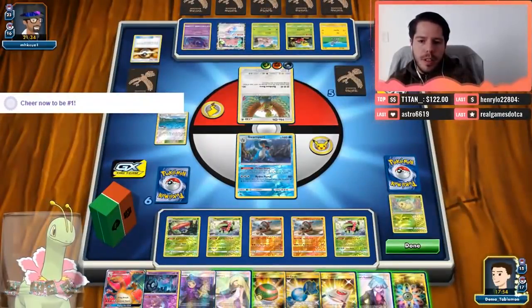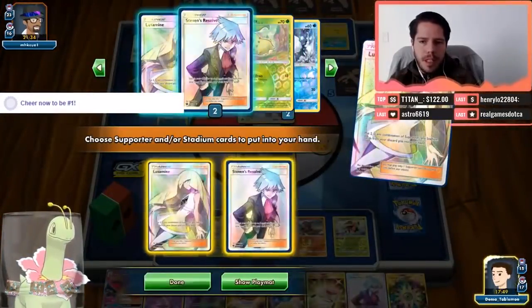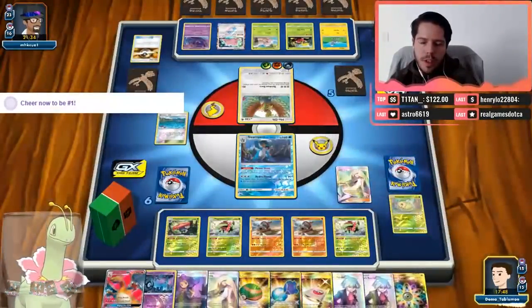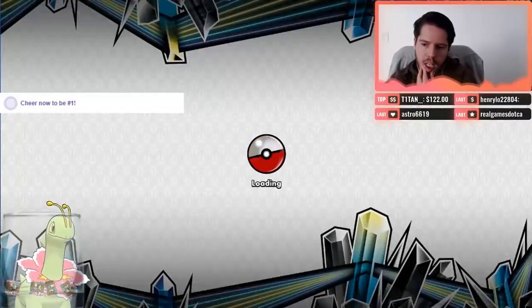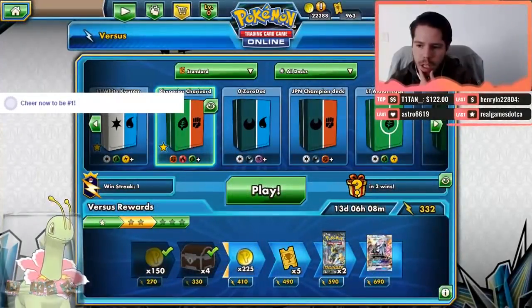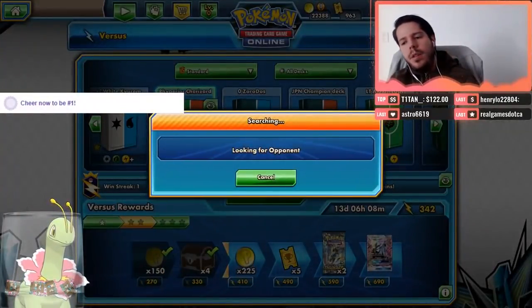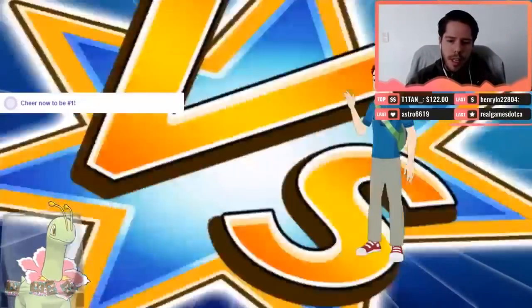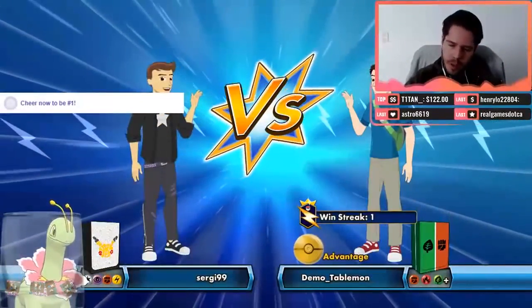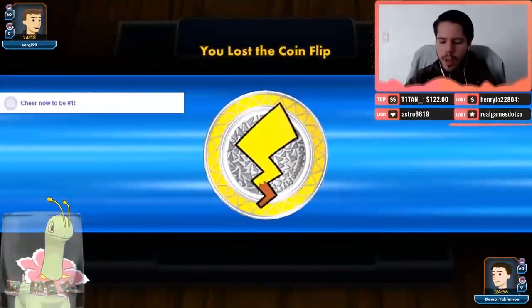Definitely the double Rhyperior — I can see how it's pretty important. This is indeed a mill deck. So let's find another match and go for the double Meganium double Rhyperior setup. Double Rhyperior makes sense because then it's like you have three Zoroarks in play, but you have to discard one card less. Let's call a coin flip.